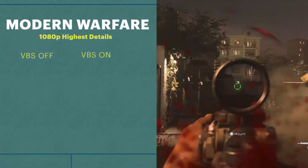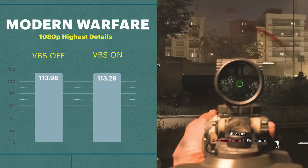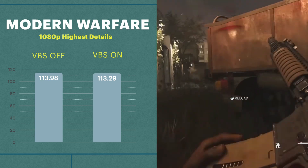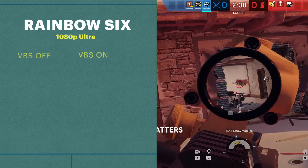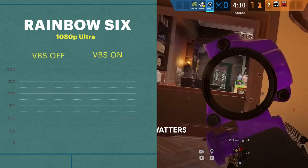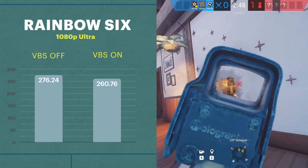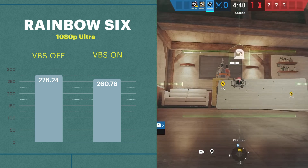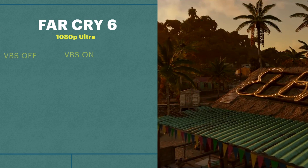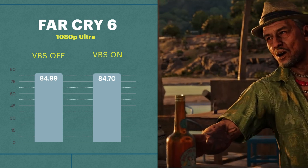Here are the results. In Modern Warfare with VBS off, we're looking at 113.99 FPS; with VBS on, it's 113.29 — so no drops there. In Rainbow Six Siege with VBS off, we're looking at 276 FPS, and when we turn VBS on, we see our first victim with a 16 FPS drop — about a 5.5% decrease. In Far Cry 6, it's similar to Modern Warfare with both runs at about 85 FPS.